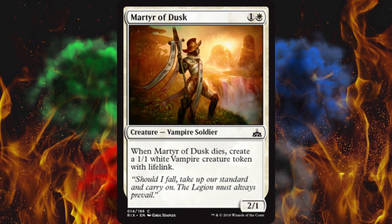Martyr of Dusk — when it dies, create a 1/1 vampire creature token with lifelink. It's a 2/1. Pretty good — you can just swing away with it, chump it, whatever. You do get a vampire ETB, and it helps prop up Ascend. It's just good.